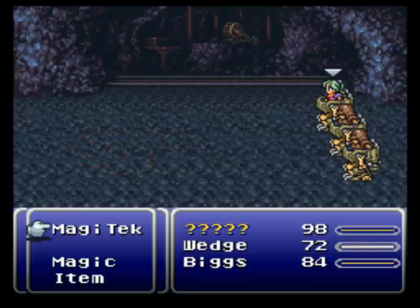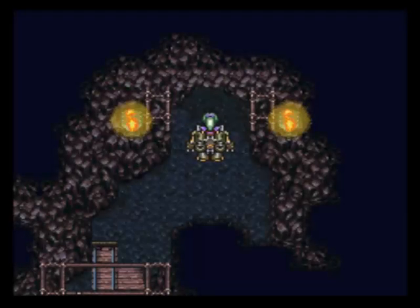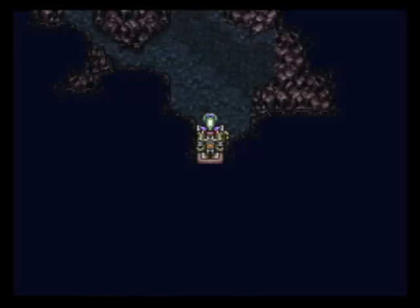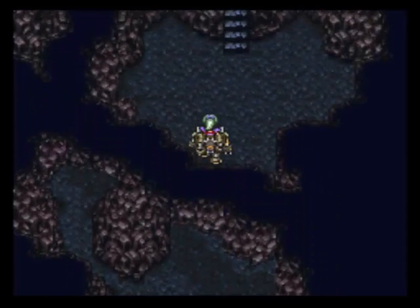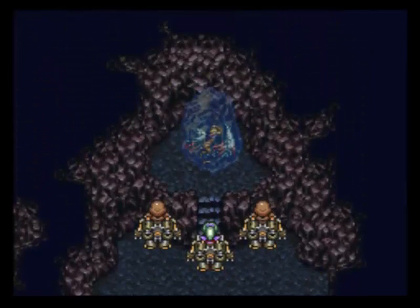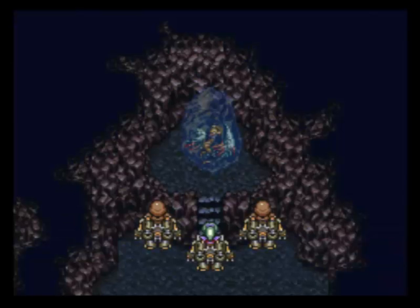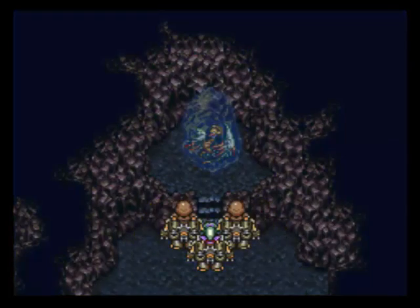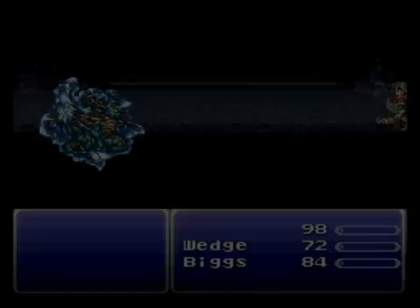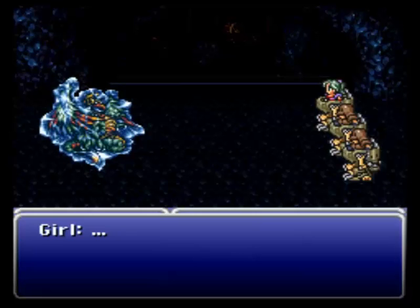And here's the Esper — which is what we came for. We came to get this. The Empire wants this thing. This is the Frozen Esper. You don't really know what the Empire wants with these Espers at this point in the game, but you can assume they're probably up to no good — and you would not be wrong in making that assumption.